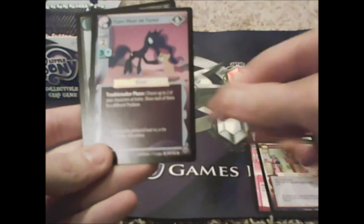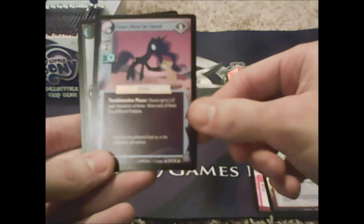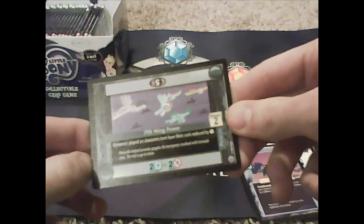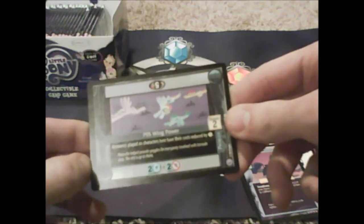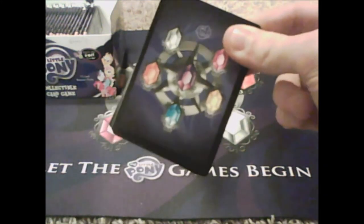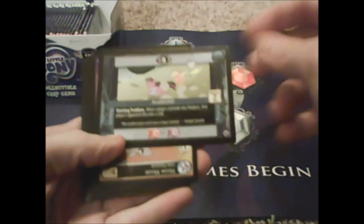Fears Must Be Faced: 'problem banker phase, choose up to two of your characters at home, move each of them to a different problem.' 795 Wing Power — resources played on this card have their costs reduced by one. I'm opening packs and a question you can ask yourself is which of these cards you'd want to get. My phone keeps going off — I put it on vibrate but apparently not.